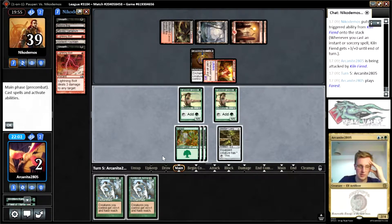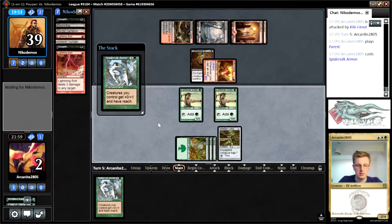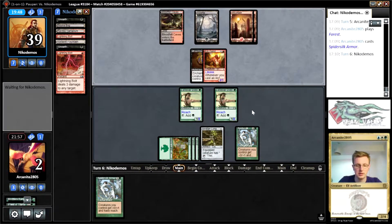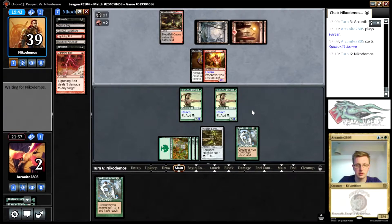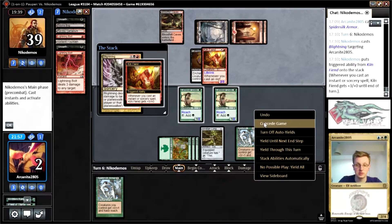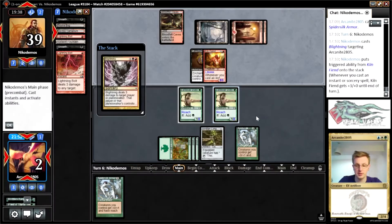I just don't know how we possibly win from here. We have to chump block with our Llanowar Elf. Longbow's not doing anything here, this needs to come out. Lightning — sure, I suppose we're not... yeah, we are dead. It does three damage to us. There we go.